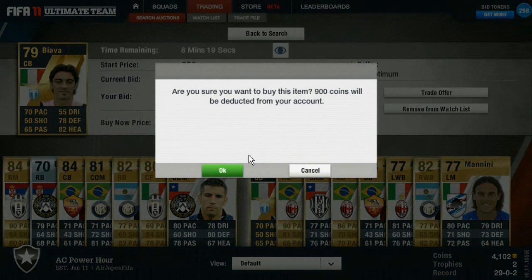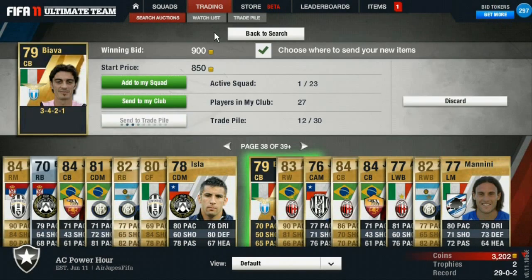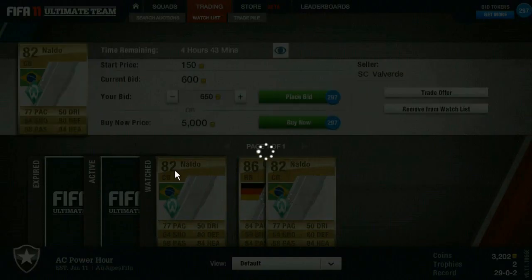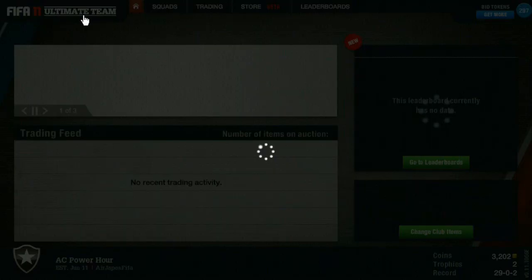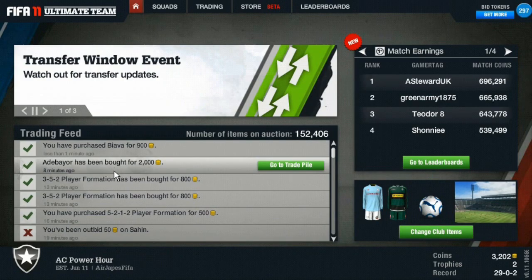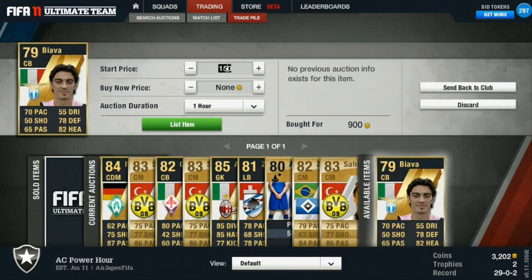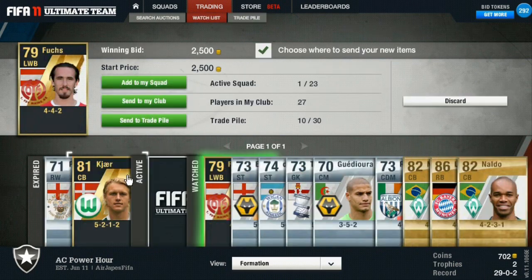This guy right here I got for 1,900 — an informed player. By now he's not in a great formation and not a great player, but it's still an informed player and people like their informed players. Went ahead and picked him up, easy breezy, made about a thousand coins on him. He sold next time I listed him, really easy. Listed for 2,500.